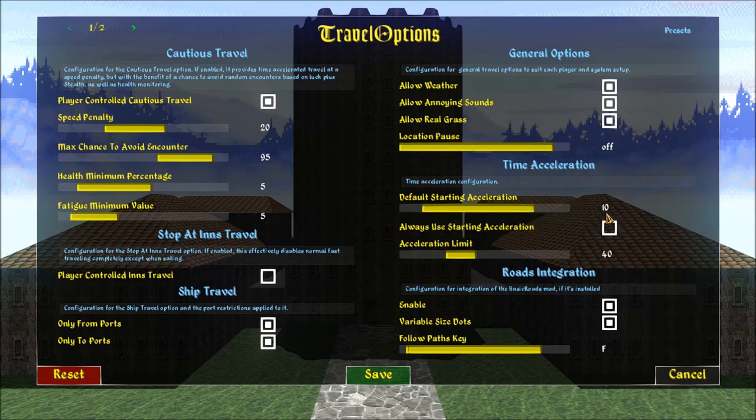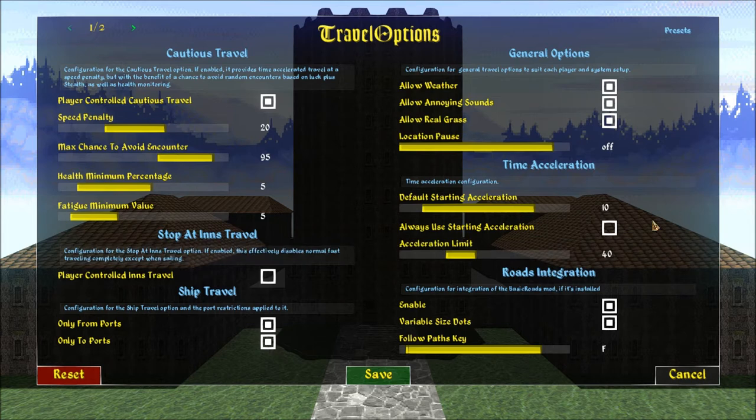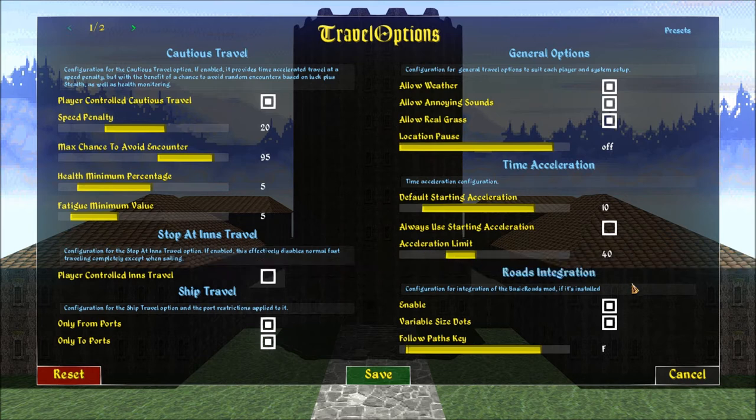Time acceleration — I kept this the same. Default is 10. Always start when initiating a journey rather than using the value from the previous journey. So if you select this, it's going to use your previous value — that's fine, you can always change it. The maximum limit allowed for time acceleration — road following is limited to half this amount.